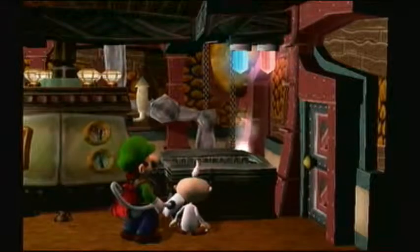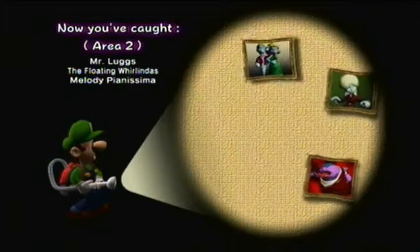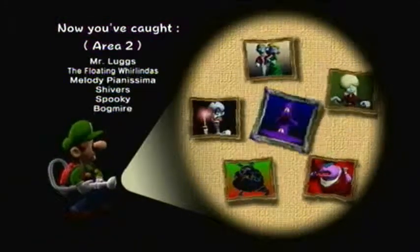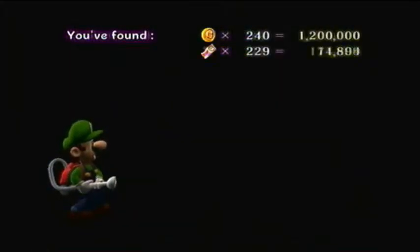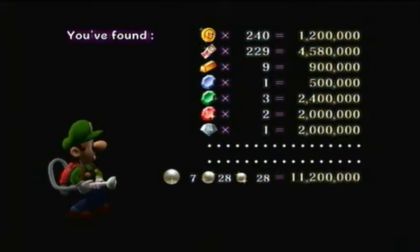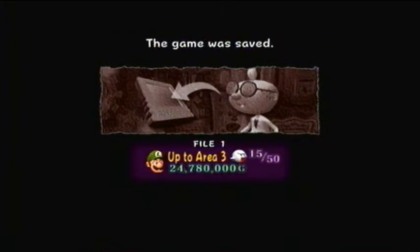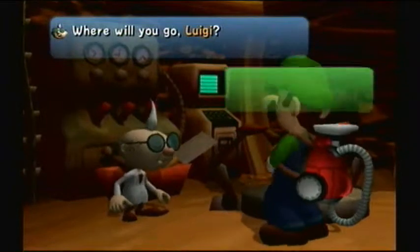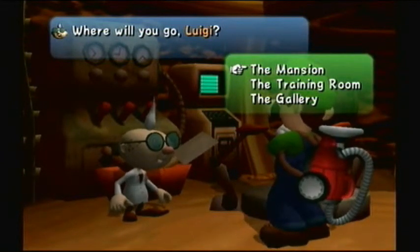Got the dog. In Area 2 you've caught Mr. Luggs, the floating whirlwinds, Melody something, Shivers, Spooky, and Bogmire — nine ghosts. There are six ghosts in there. Now let's see how many G's we racked up in Area 2. We are gonna get an A rank in no time. The game was saved, guys. In the next part we will be heading to Area 3, and that is my favorite area along with some of my favorite ghosts. I'll see you guys then — bye-bye!